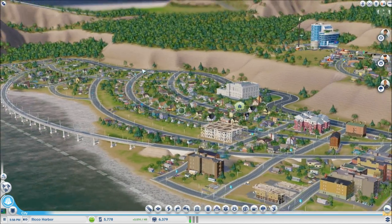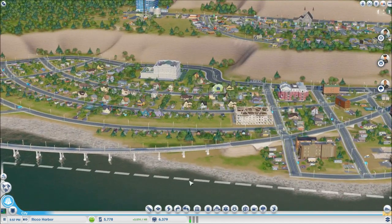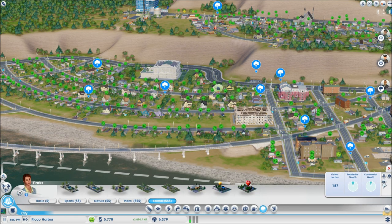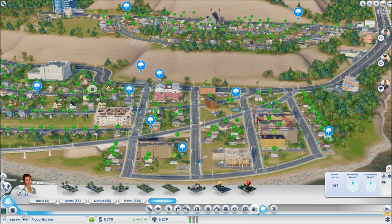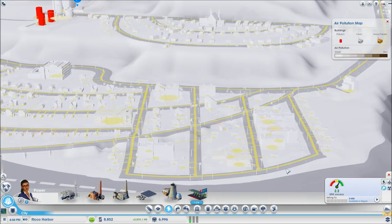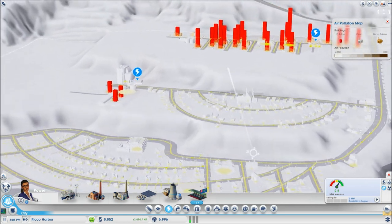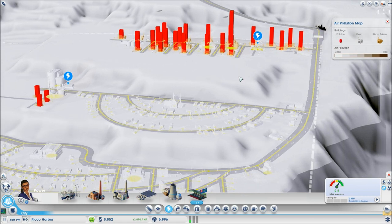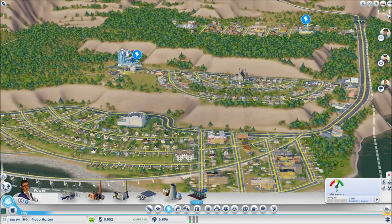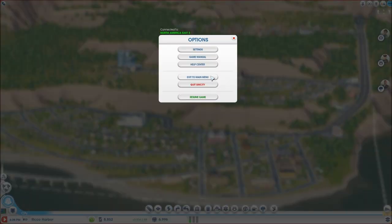I hope that's not pollution fog developing. Let me check the air pollution map real fast — good, we don't have too much air pollution around here and we have wind helping. All right, I'm going to go ahead and exit to the main menu.